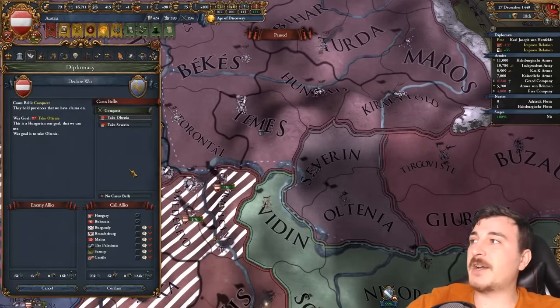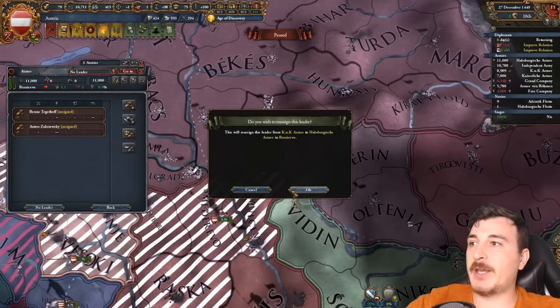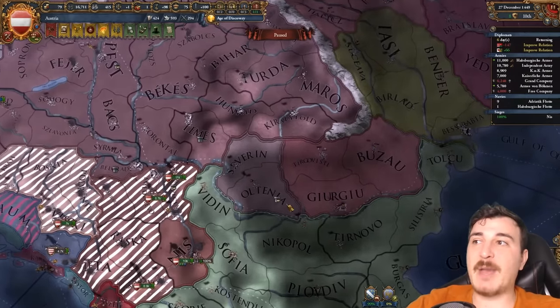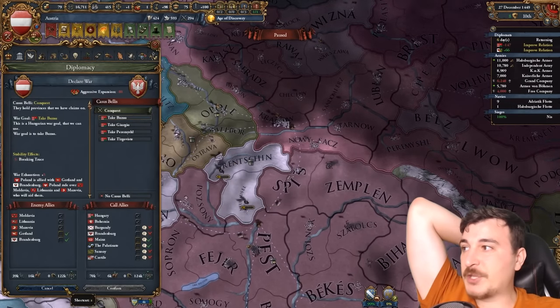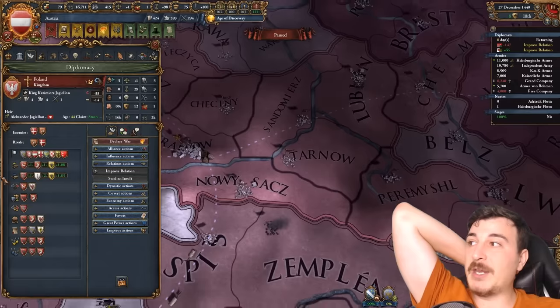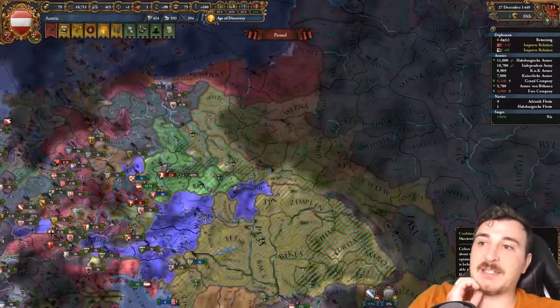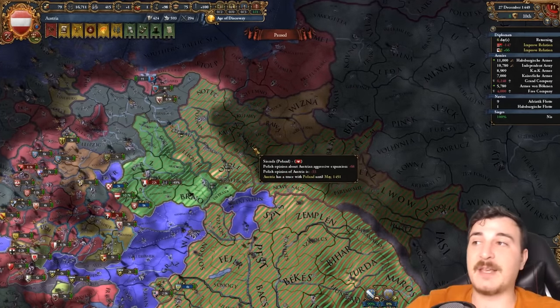Courtesy of the Poles, we have a new vassal opportunity in Wallachia. Since they only have two provinces left, we can feed them back the rest in our war against the Poles. When the truce is over, we really want to be at war with them because we don't want them to join the coalition against us — they do have 68 aggressive expansion, so they would join against us if we let them.